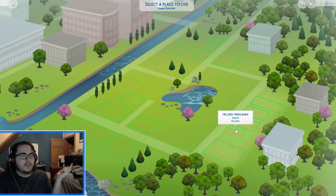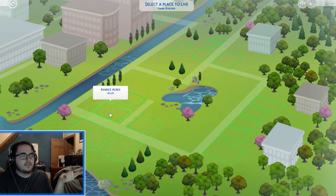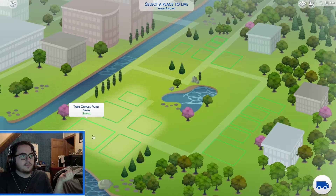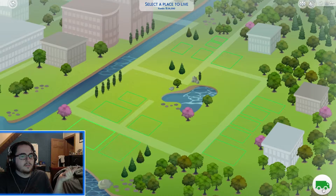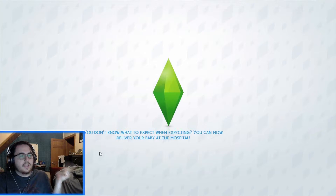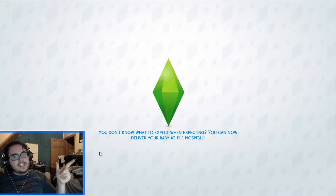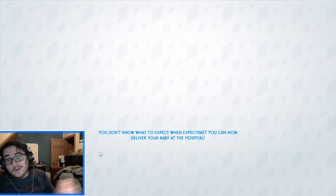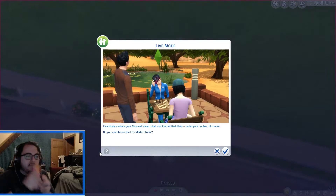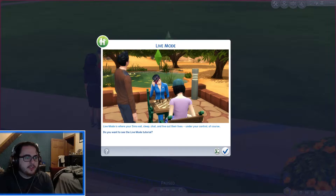Whoa, okay. So we can just go by this. Yeah, I just wanted to pick that one. I was like, I don't want all those properties, I just want the big one. No live mode tutorial, thank you.